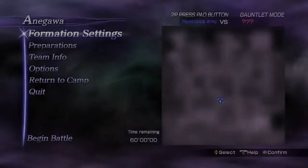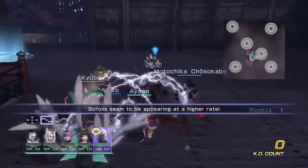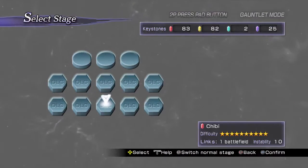If you just want XP, there's a DLC stage called Anegawa — the first stage with DLC written on it. It gives great XP but no sworn allies, so if you don't need sworn allies this is a good alternative for XP farming.